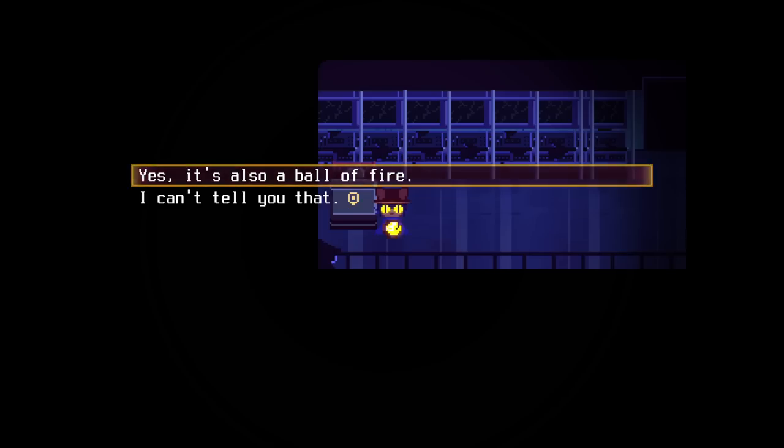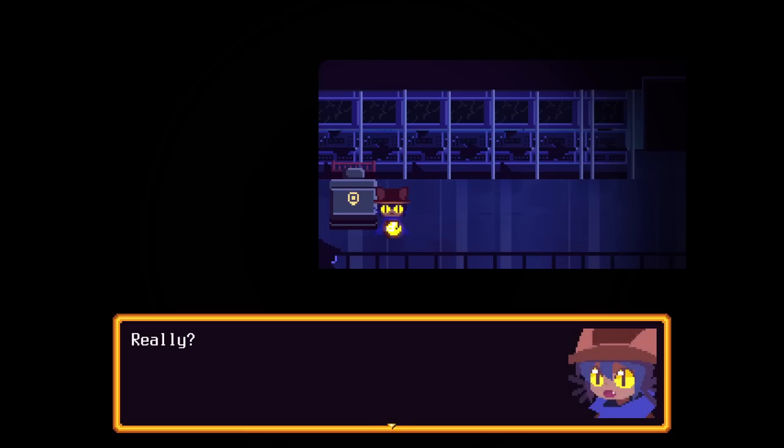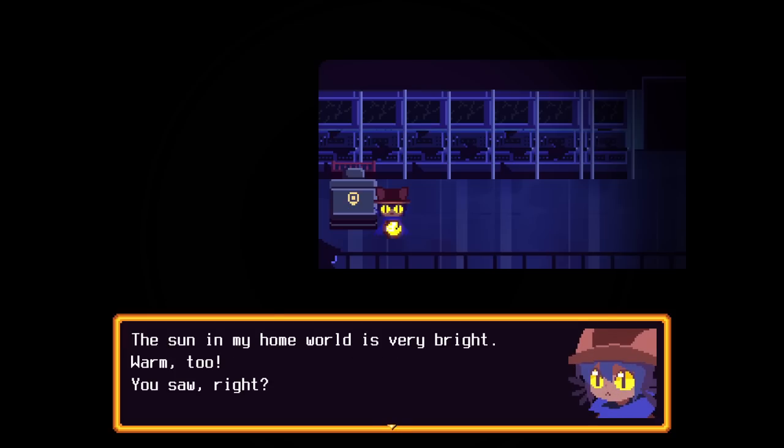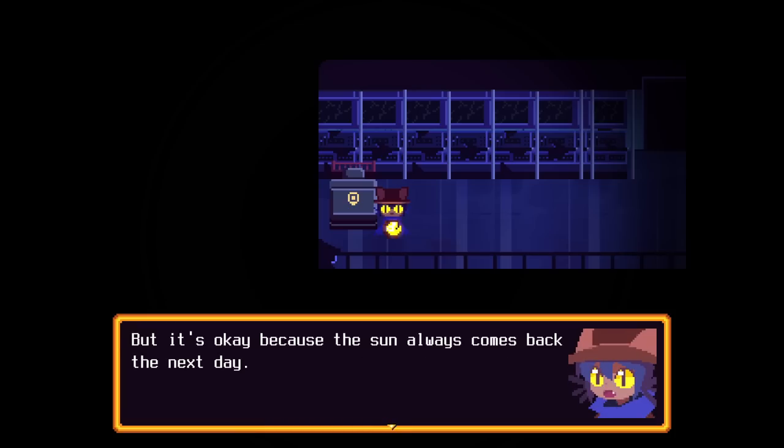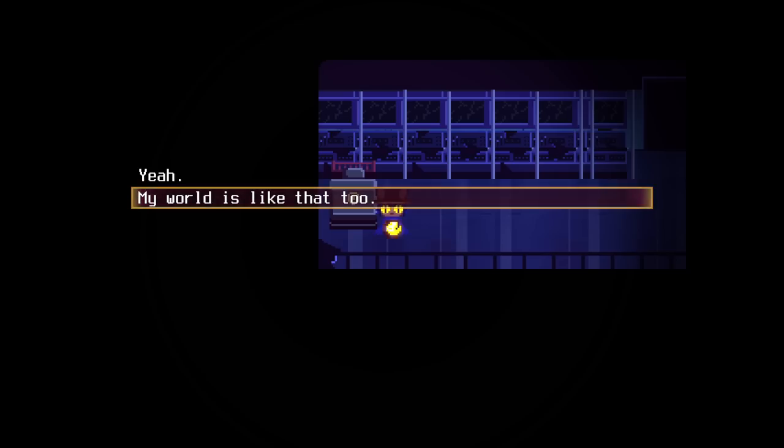Why not be honest? Maybe Nico gets a god complex - like, 'my sun is a fireball, perhaps I am a god.' I'm going to be honest - yes, it's also a ball of fire. Really? Wow. Can you hold it? That was a silly question, wasn't it? The sun in my home world is very bright. Warm, too. But it goes away sometimes at night - everything gets dark, kind of like how this world is now. But it's okay because the sun always comes back the next day. That's good.